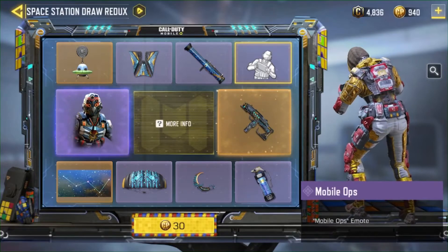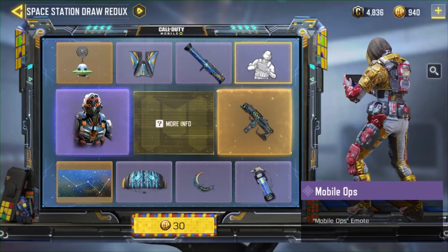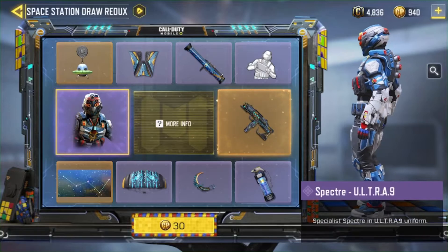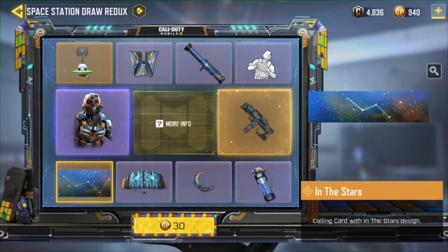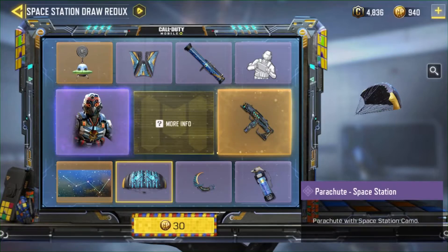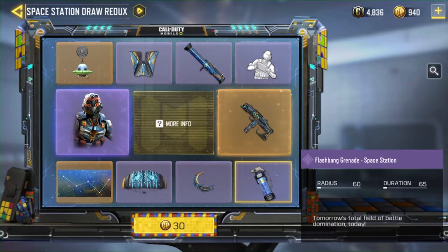The Mobile Ops emote looks pretty decent. Looking at this on the iPad — oh, we have graphics! I actually have graphics, that's pretty nice. I really like the skin, it's like a transformer skin. The 'In the Stars' calling card is a galaxy which I really like, it looks super sick. I already have an epic spacesuit but I really want to get the karambit — the Space Station karambit.